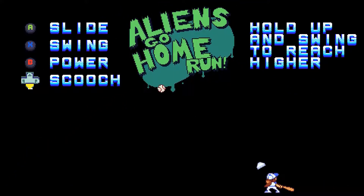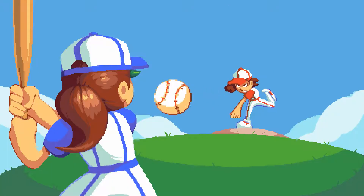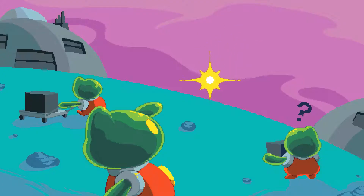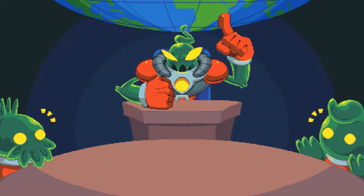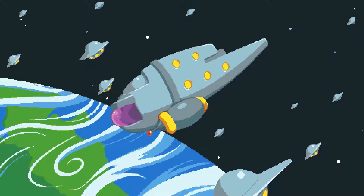For disclosure, I received this game for free. You play as Sally, a young girl with massive swinging power. One day, after hitting a home run, the ball actually flies into orbit and crashes into an alien planet, causing much destruction. Angered, the aliens then organise to invade Earth, and as Sally, you must then fend off said aliens.